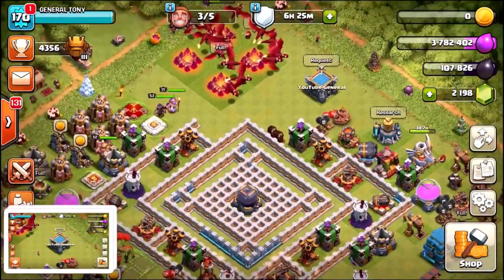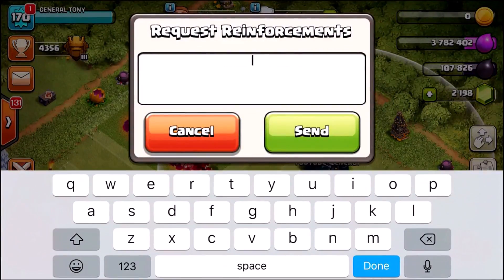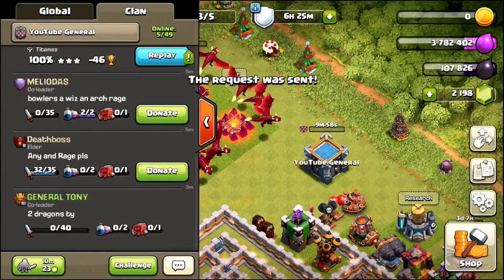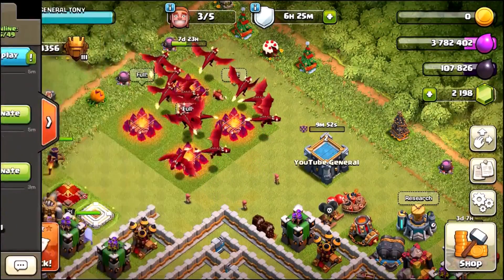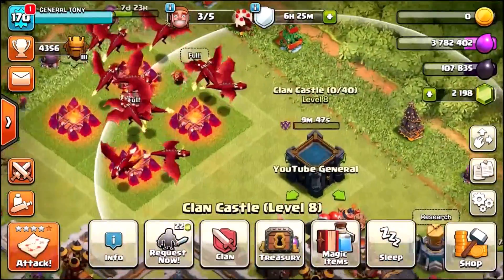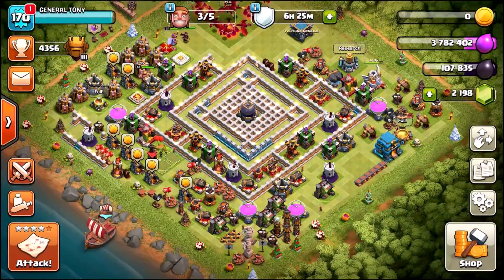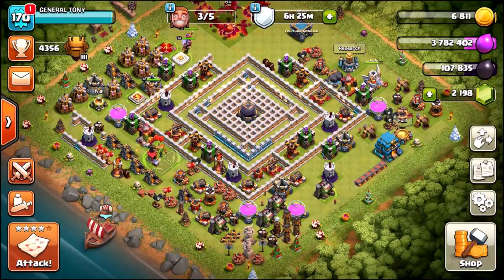We are going to request ourselves two dragons. Let's go for two dragons. We might not get them instantly — I'm not sure if there's that many people online. Hopefully we can. Then we'll get ourselves into a live attack trying out the new level 8 CC using those dragons. Stay tuned, we'll be back in a couple of moments and then we'll try it out.